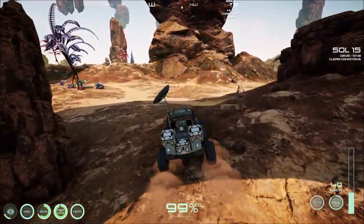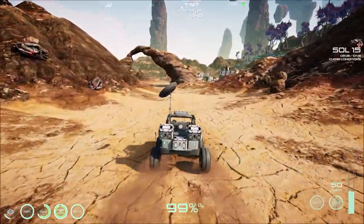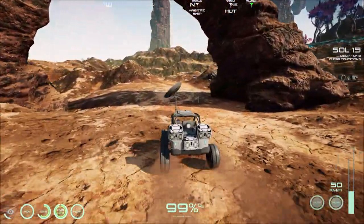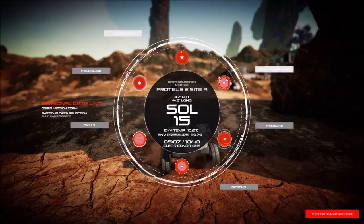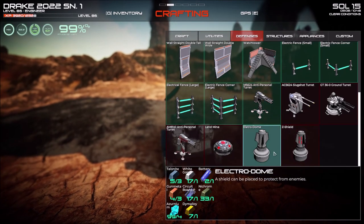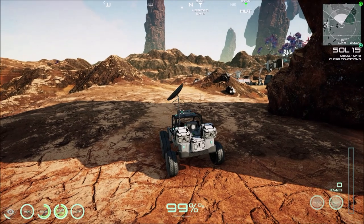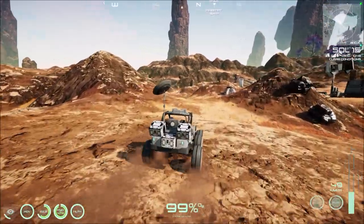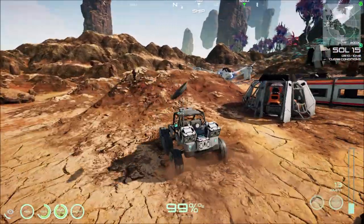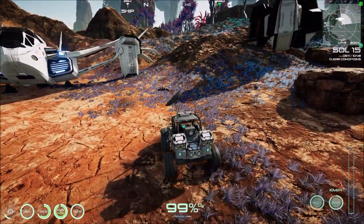We're going to put a force field around the drill. You can put it on your base too if you want and it works real well. For the base though, I'd recommend the second option - the Z Shield - not the first one. It's found under Utilities, then Defense. The Z Shield is about twice the size so go with that if you want protection. You'll need zircon for it, which you can only get on the other planets - it was on Azil but you never know what the devs have changed.